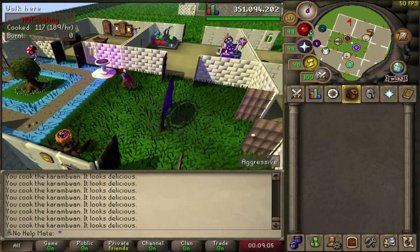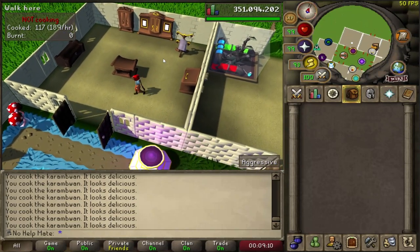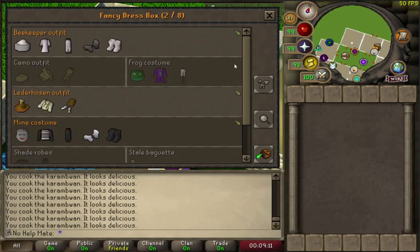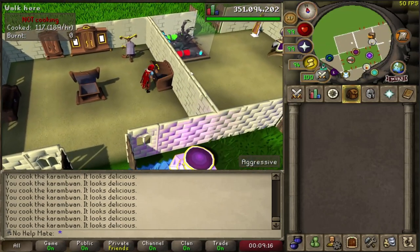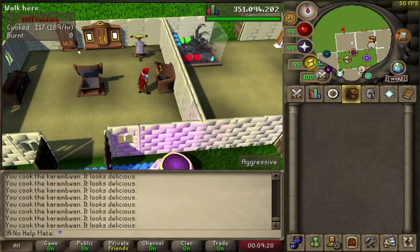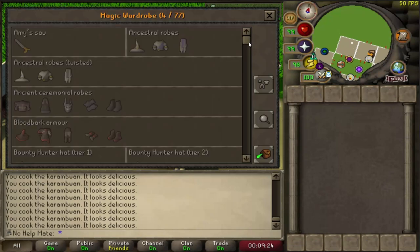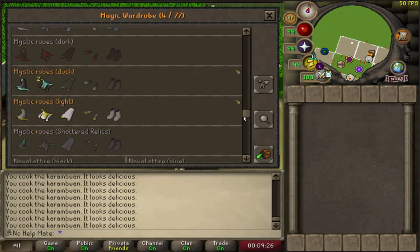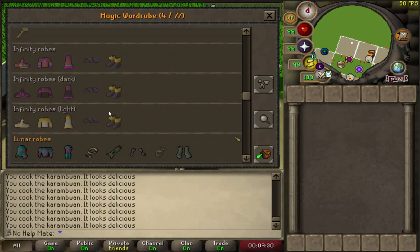The next tip is to make sure you build the costume room in your POH. It's super useful for storing tons of items — all of the random event items, holiday items, and you can even store all the clue scroll rewards in there, which is very helpful since they take up quite a bit of bank space. I'd highly recommend moving items you don't use into your house.